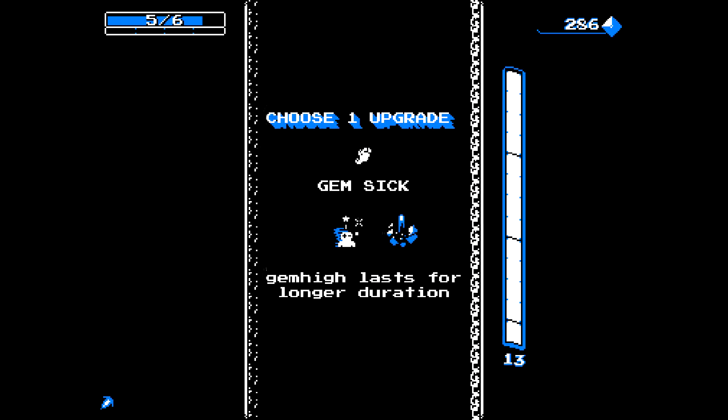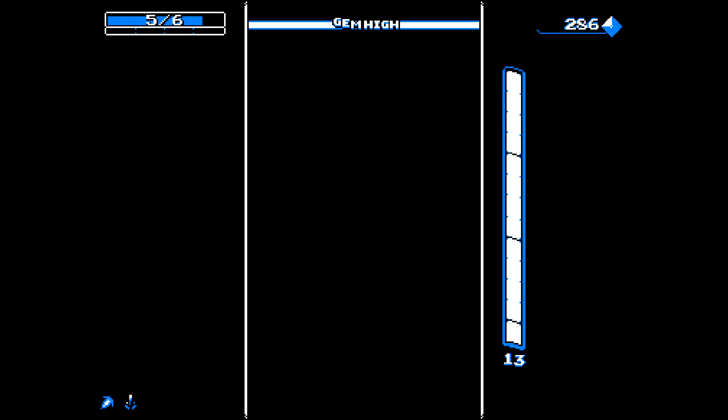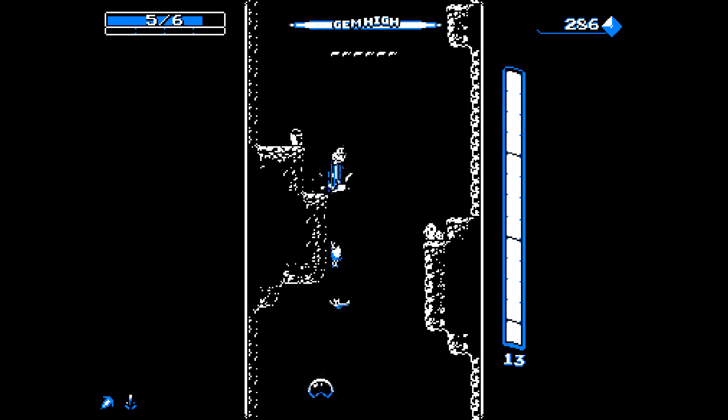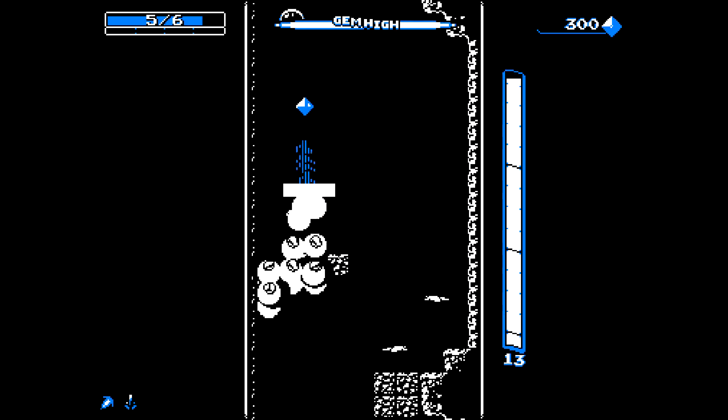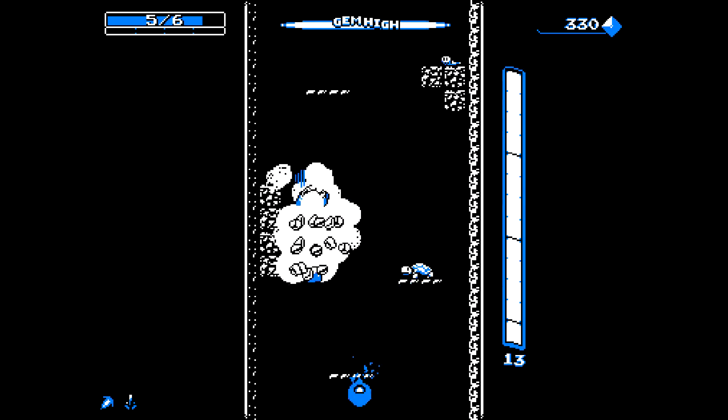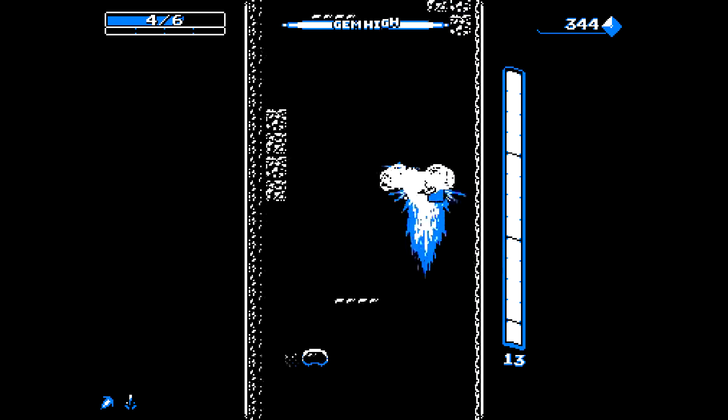Gem stick - popping gems. This will allow us to kill bats above us, very very useful indeed. Every time that you pick up a gem it will shoot above you.